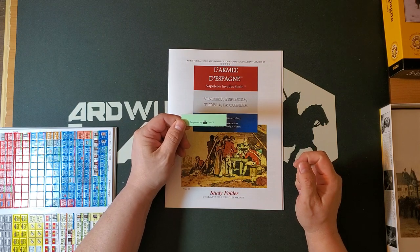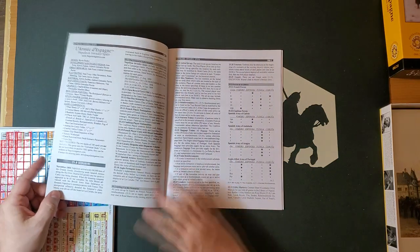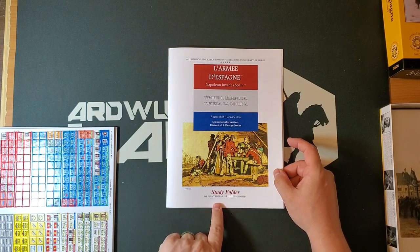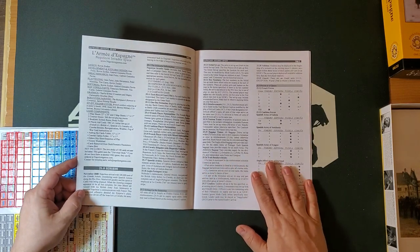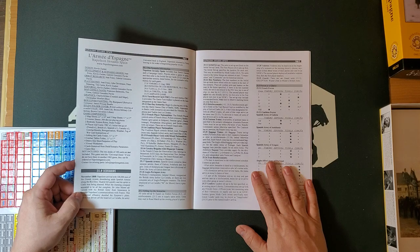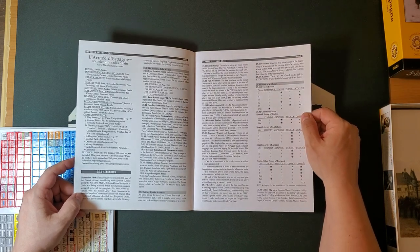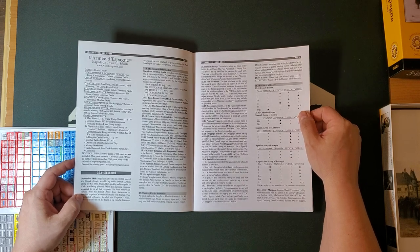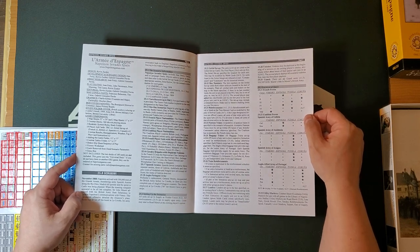We have an inspection chart inspected by Denali. I'm disappointed that Caveman Andy did not inspect this one, although as we'll see, he did inspect the other one. So this is the study folder, aka playbook. We have the four basic scenarios — it looks like those four battles plus a campaign game, actually, which runs from August 1808 to January 1809. This kind of looks like it's a running campaign to force that British army off the peninsula, which is neat.